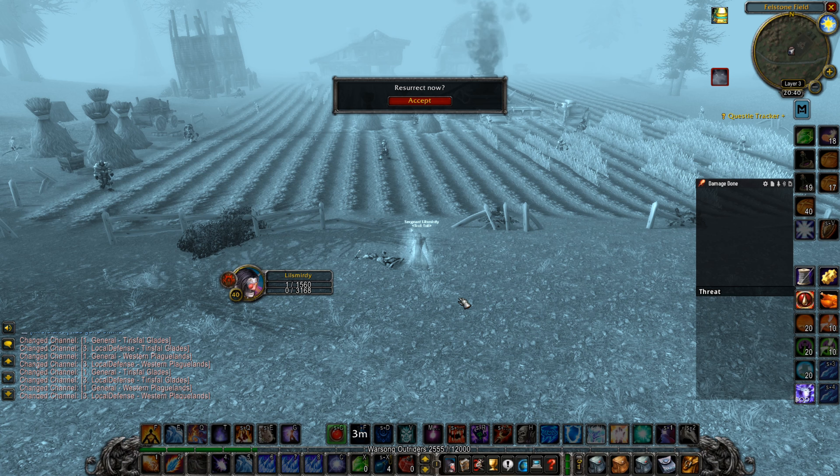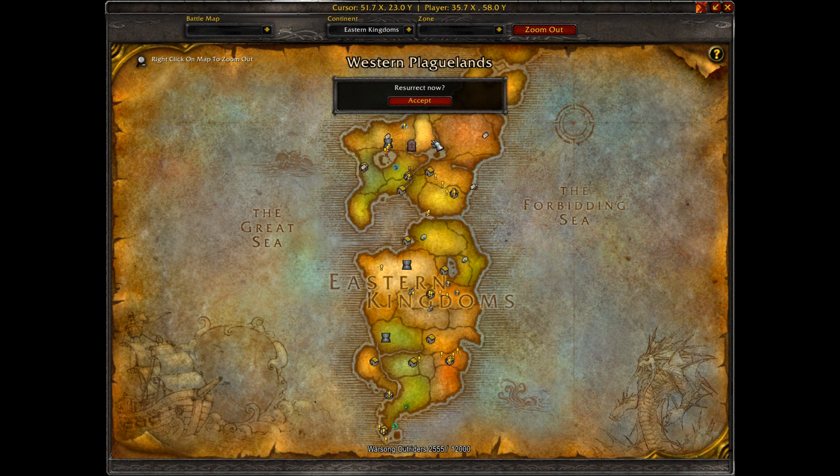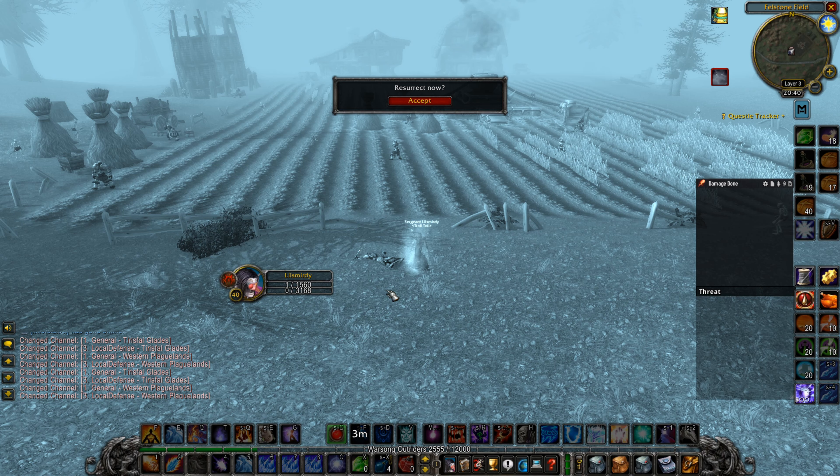The third and final spot that you will be leveling from 47 to 48 to 50 will be this spot in Western Plaguelands. It's gonna be this little field here. Keep in mind that if you go here when you are 47 or 48, most mobs will be orange, and if you go here at 47, there could be mobs that are red. If you go here at 48, everyone will be orange.